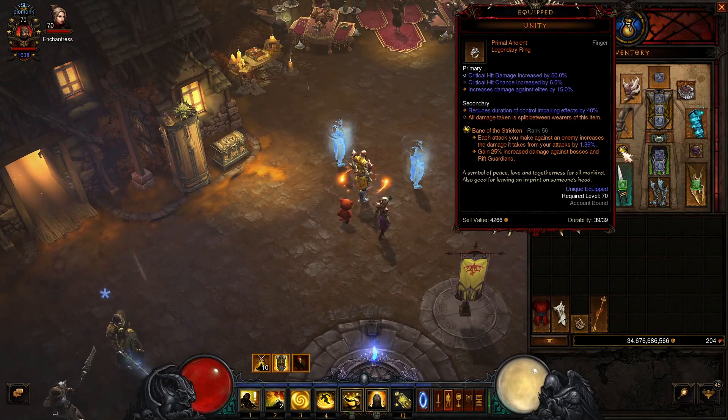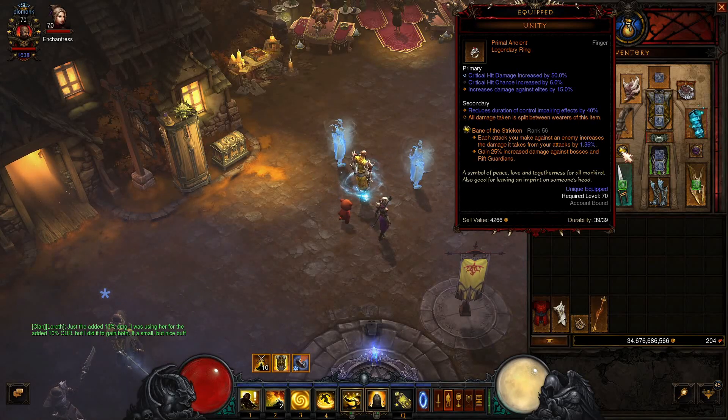For survivability we're also going to be wearing Unity. This splits damage between all wearers, and because our follower is going to be wearing Unity, we'll basically get a free 50% damage reduction. It's also got the added bonus of increased damage against Elites, so that's always sweet.